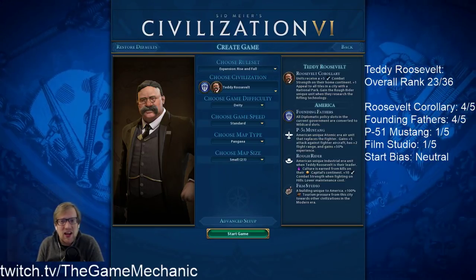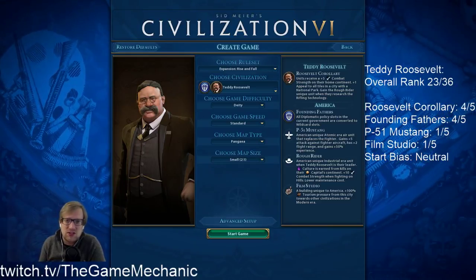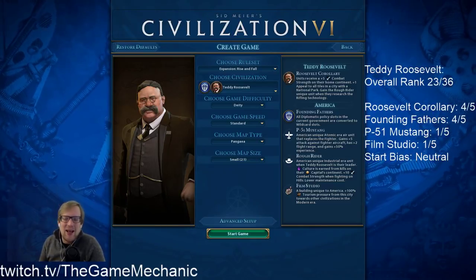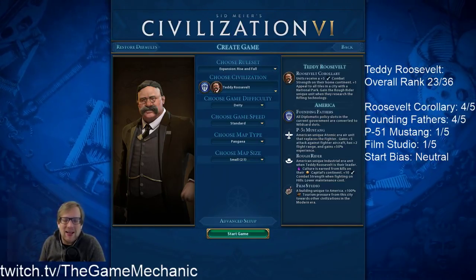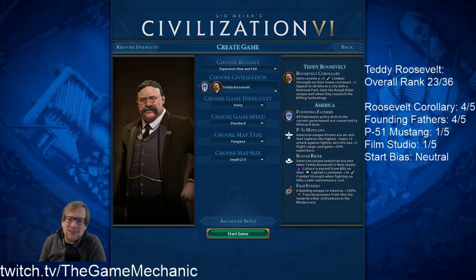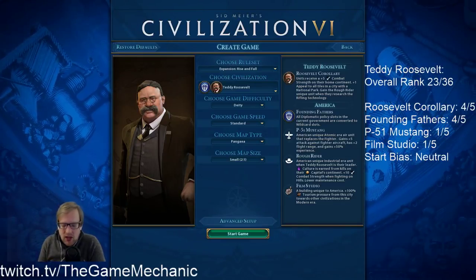Couple that with Defender of the Faith and he's a very difficult civilization to take over. It's pretty darn strong. The +1 appeal to all tiles in the national park city is quite useful.